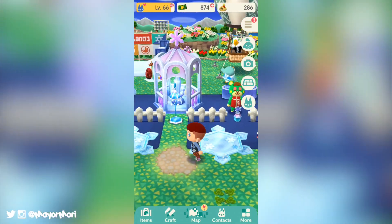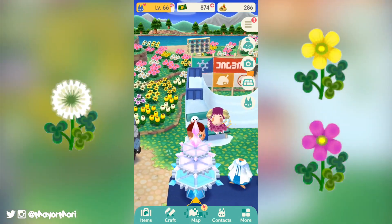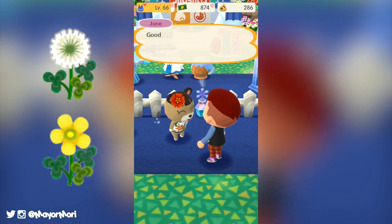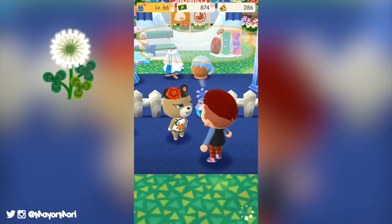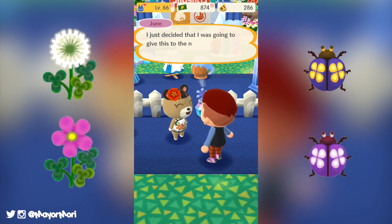This time around we'll have the chance to grow white clover flowers with yellow and pink sleeping beauties. Throughout part one we'll be focusing on growing white clovers and yellow sleeping beauties in the hopes of catching pink and yellow ladybugs. With part two also growing white clover flowers but with pink sleeping beauties in hopes of catching navy and purple ladybugs.